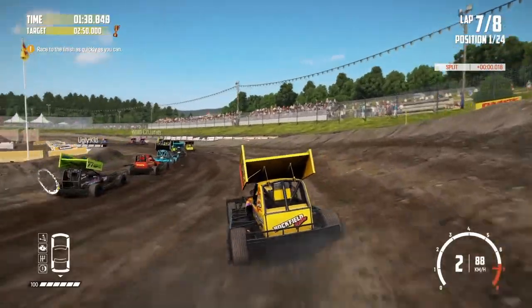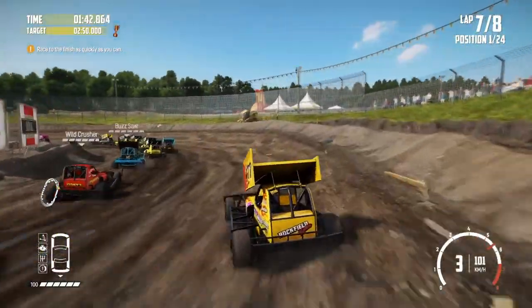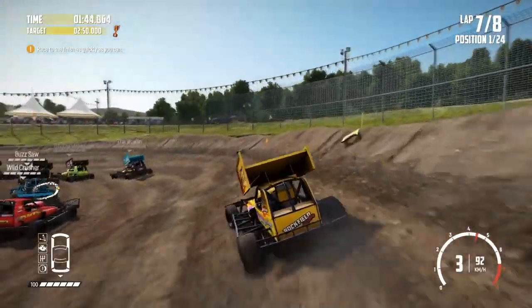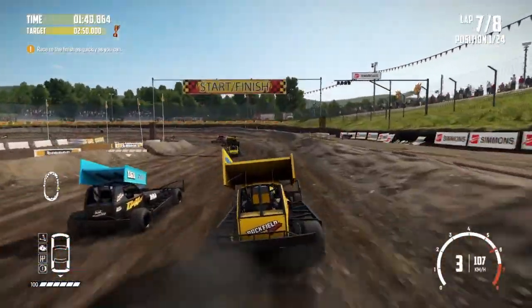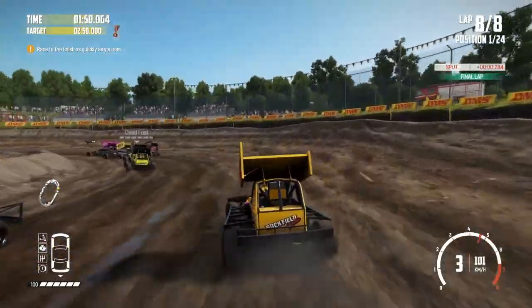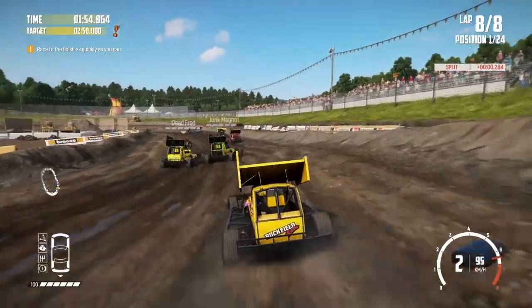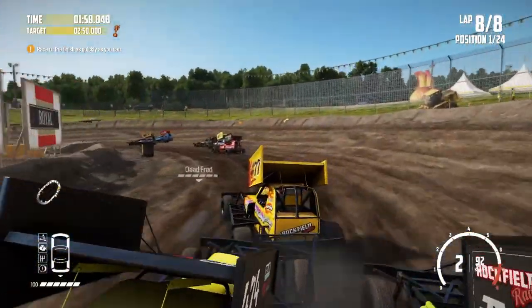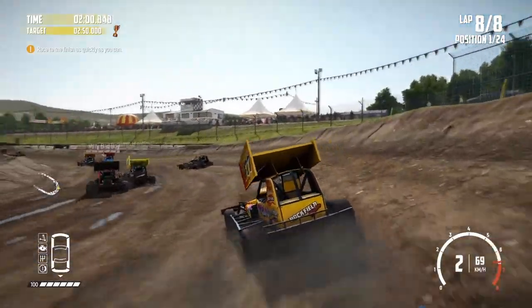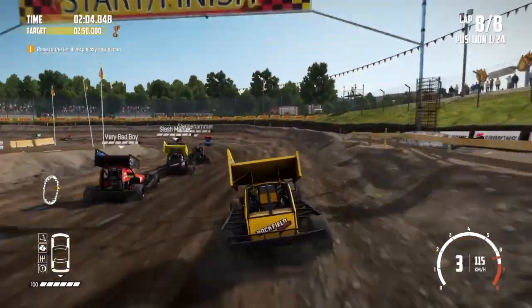Two laps to go now and we are well and truly in amongst the back markers. Got to try and slip down the outside here if possible. The red one pushed me wide slightly but we're okay. Last lap then — a few more back markers ahead of us and the outside path is blocked, so I'm going to switch to the inside. Again that will have been slightly slower but there was no other way past. Now we just got to get over the line cleanly.